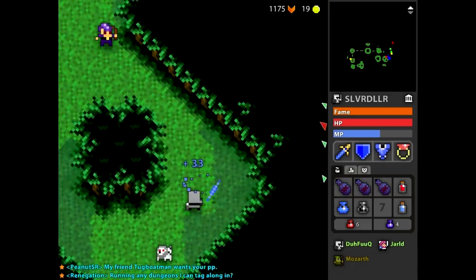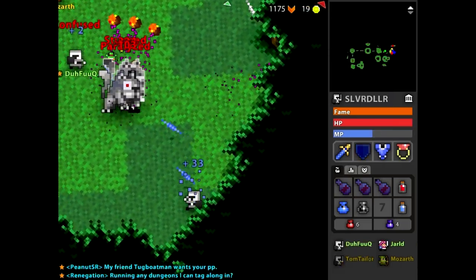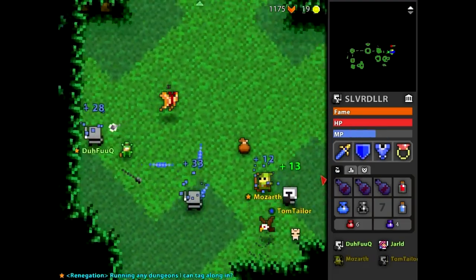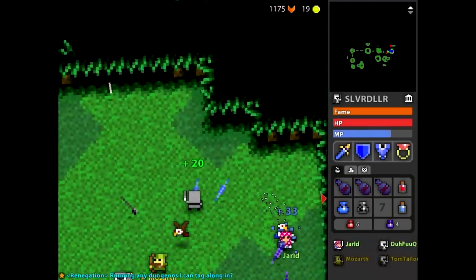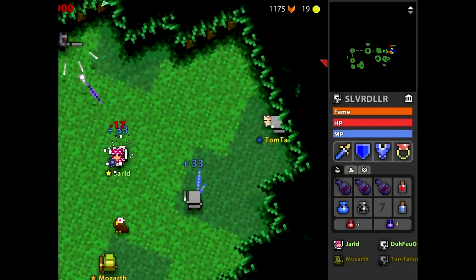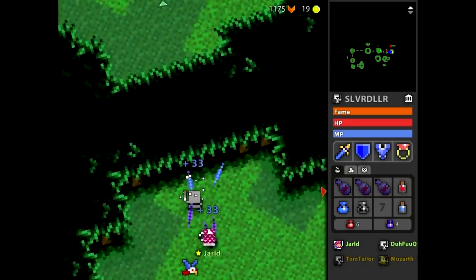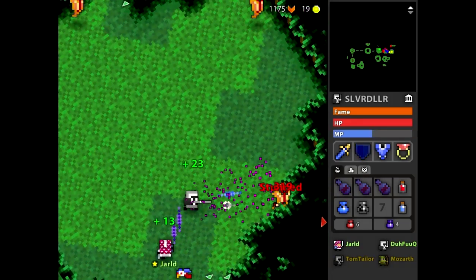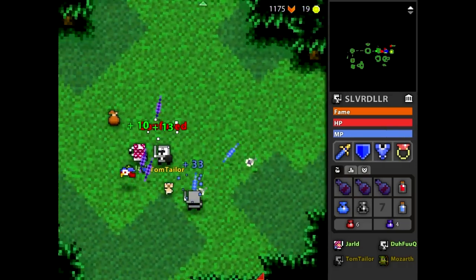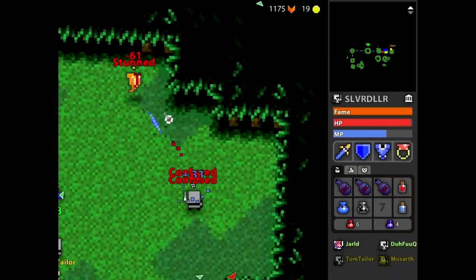For the most part you can kind of just run straight through. The squirrels are the most dangerous enemies there. You gotta love how the squirrels, the weeds, and the little turret cactus things are the most dangerous — and then the moth — while the necromancers, those little goblin necromancers, are like the weakest enemies in the level.